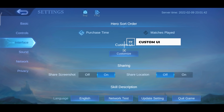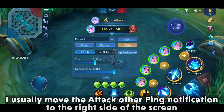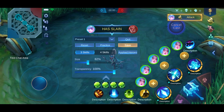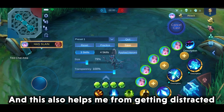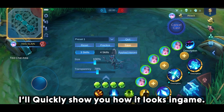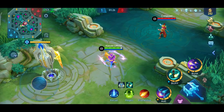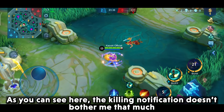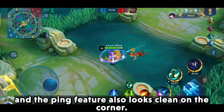The last setting is my personal recommendation — the Custom UI settings. I usually move the attack button and ping notifications to the right side of the screen, and the kill notification below the map, to get a better vision of the area and avoid distractions. I also reduce the transparency of the map. As you can see in-game, the kill notification doesn't bother me that much, and the ping feature also looks clean in the corner.